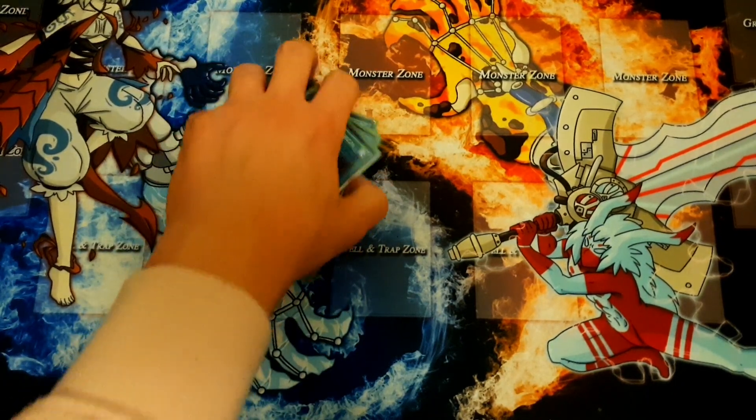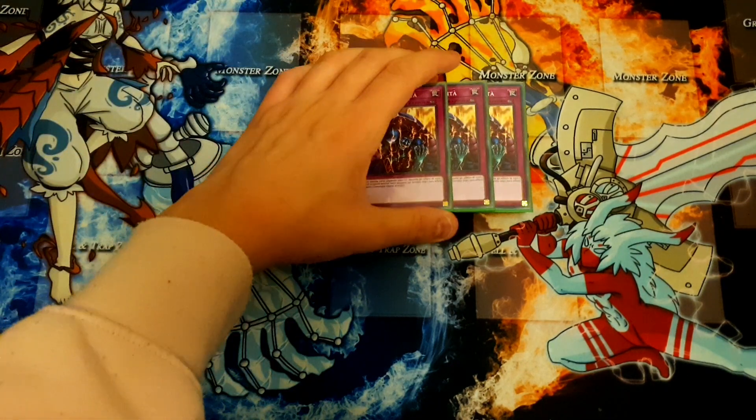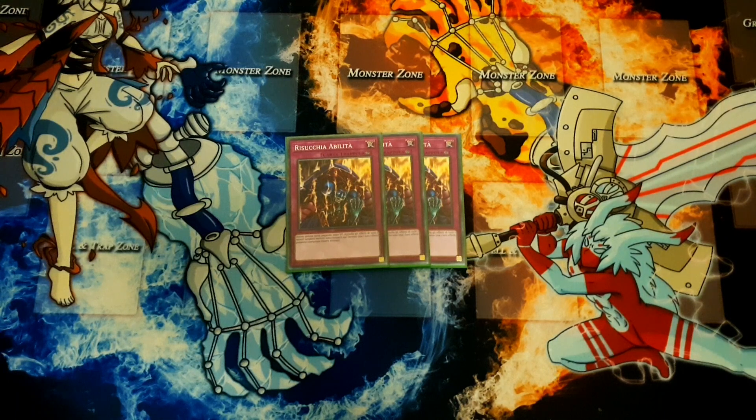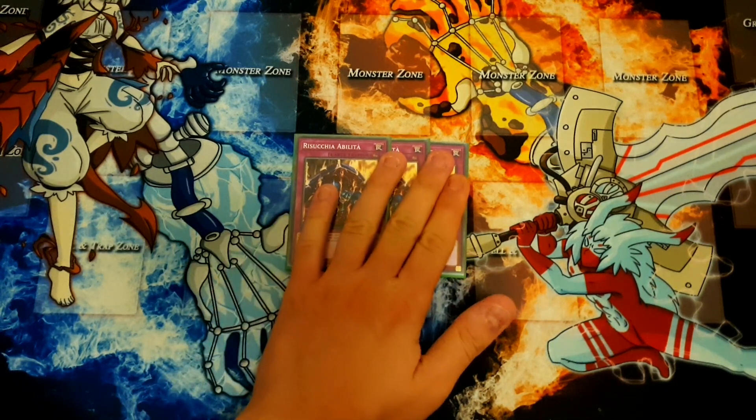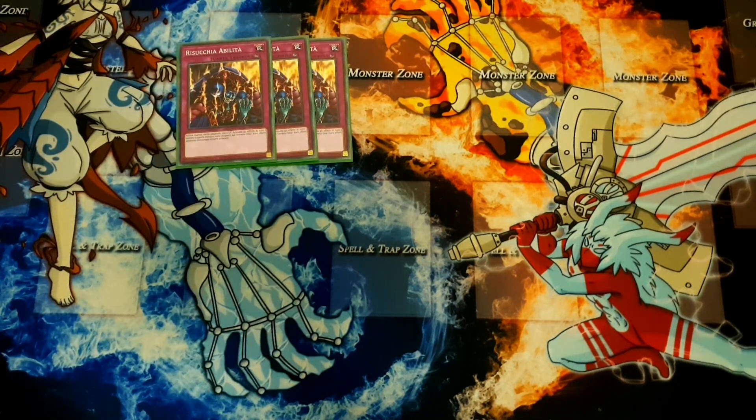For traps, we are running three copies of Skill Drain — the main card of the deck. It's a really strong card. Obviously since this is a Skill Drain deck, our worst matchup is Mythic Rulers because they already play Skill Drain, so our Skill Drain doesn't do much. And they outnumber us in attack stat. But besides that, the card is really strong versus most decks and okay versus the others.